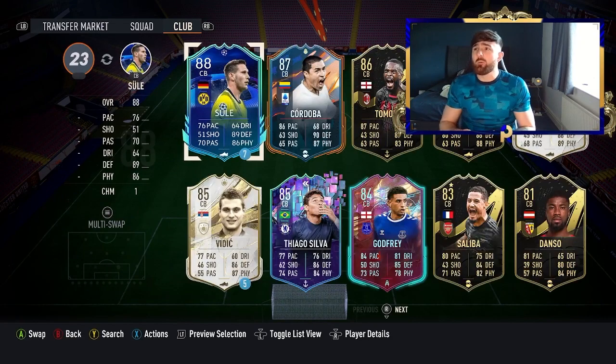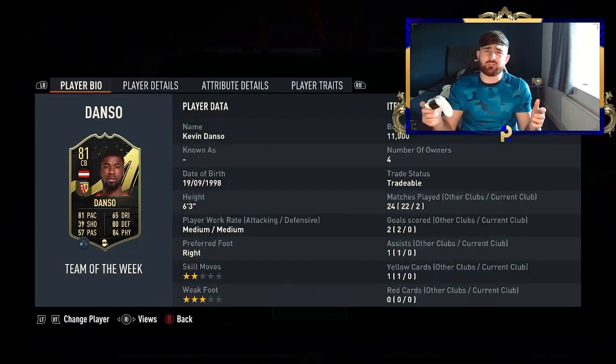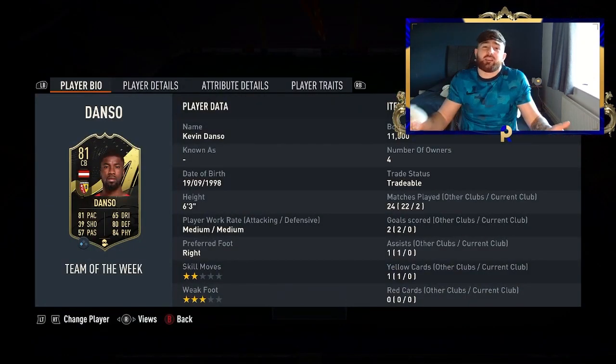Next we're going for a more cheap player — we've got Danso, a discard in-form with 81 pace and 84 physical. And let's be honest, my man just looks angry in that photo. He doesn't look like he even wants to be there.